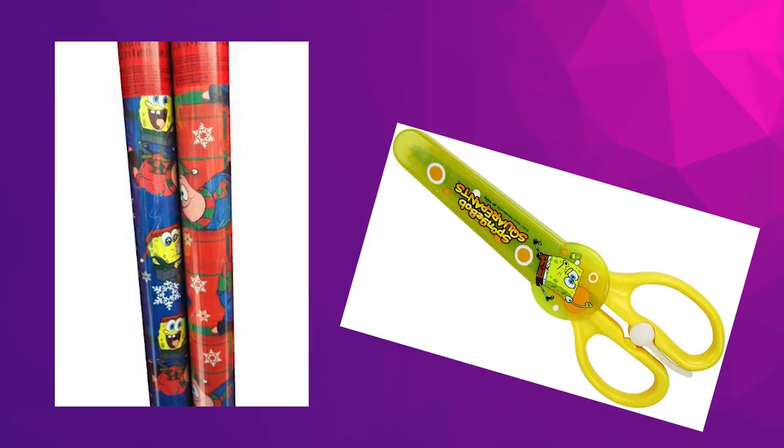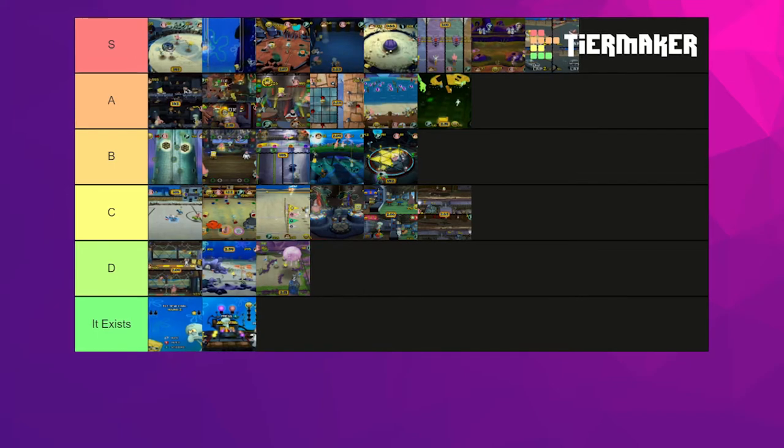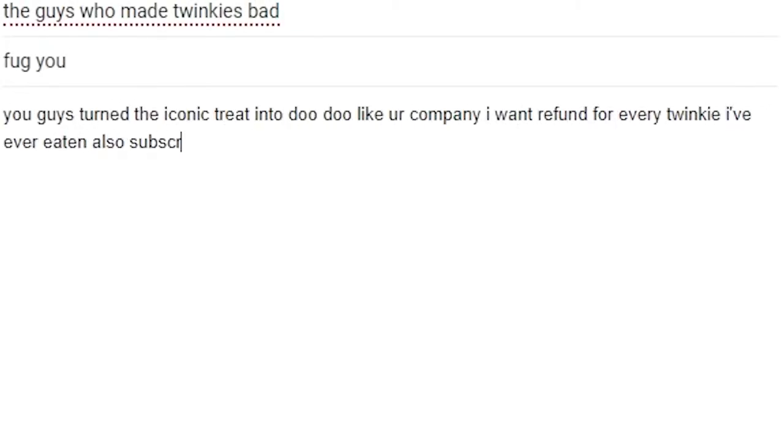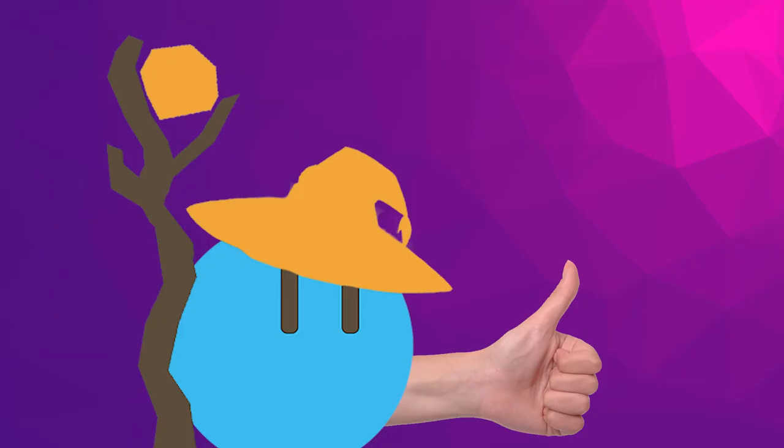And cut! That's a wrap, folks. That's the SpongeBob SquarePants Lights, Camera, Pants audition tier list, finished and available for further examination in the video description. If you disagree with any of the opinions expressed in this video, please send a 300-word email to your least favorite corporation and express your frustrations in your second language. I will not be waiting.